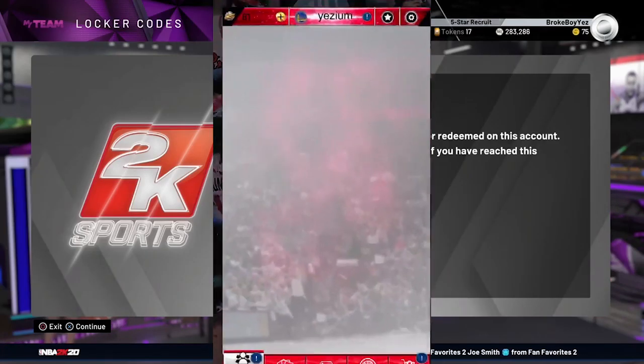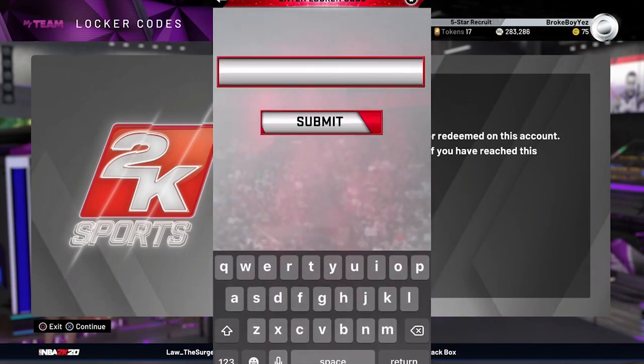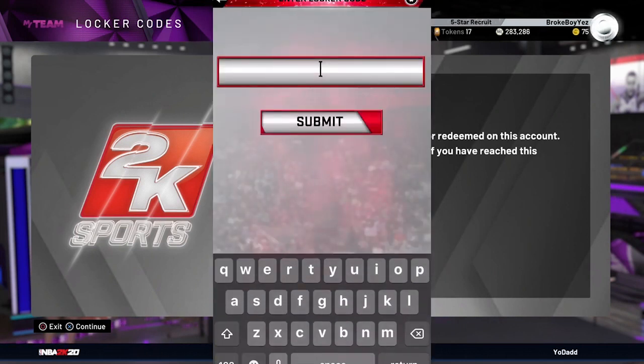All right boys, we're back. I was on the wrong account, so what you want to do is go back, go to locker code, then enter buzzer-beater-love. As you guys can see, it says 'Congratulations, you've received a MyTeam board,' so you press okay and back out.